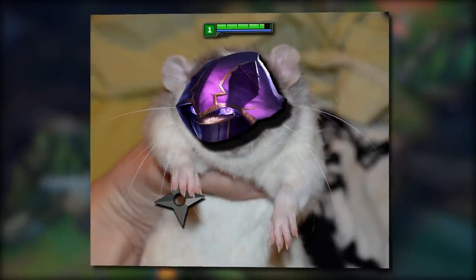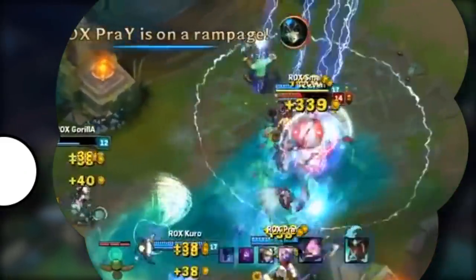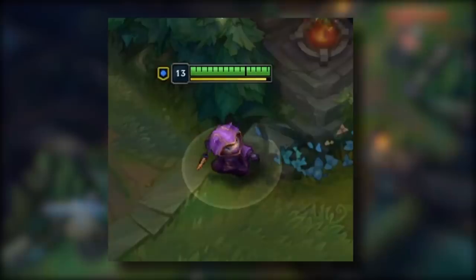Kennen is the cute rat of League of Legends. A good Kennen hides out a vision, jumps into 5 people and instantly wins a game. Whereas a bad Kennen will have the exact same picture in their mind, but is not quite able to execute it.